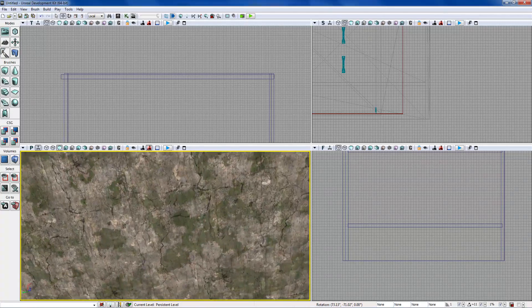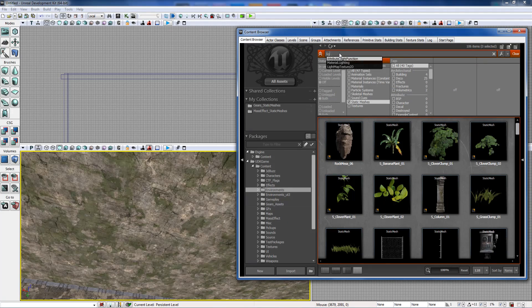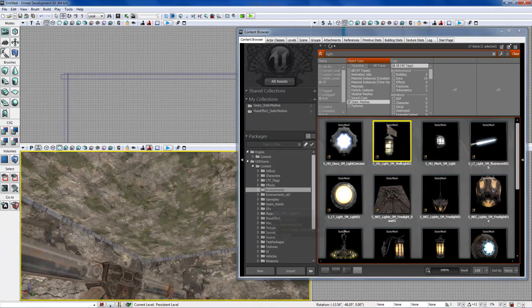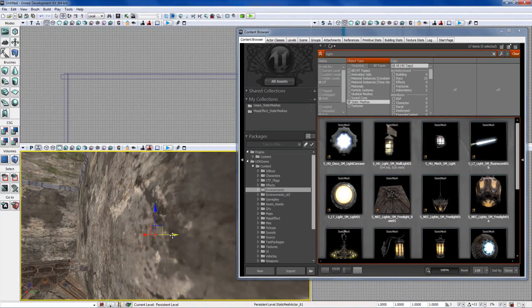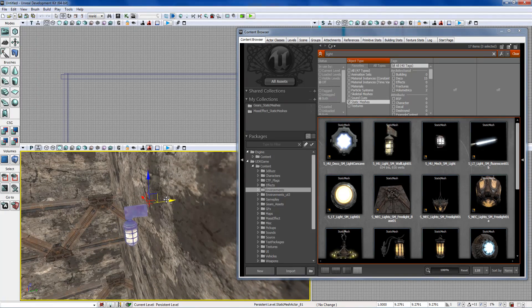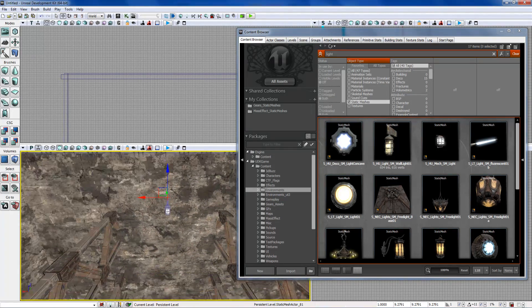First, we're going to add some kind of light up here — we're just going to use some kind of static mesh for a light. We go and type in 'light' and it comes up with all these lights they use in Unreal Tournament and whatnot. We'll add this one first, just over here on the wall. It's absolutely tiny, so I'm going to switch to world axis reference coordinate and throw it around 180 degrees. Let's blow it up — it looks like it's giving off some light.